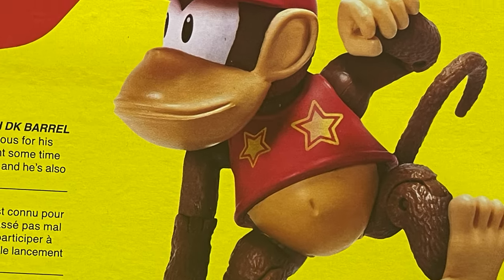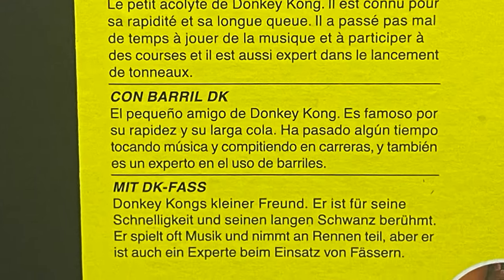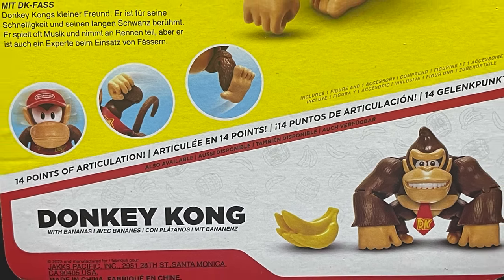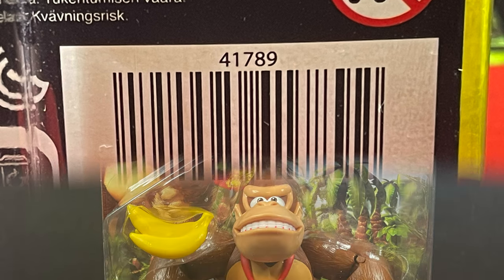You get nice photos of Diddy Kong, and if you want to go ahead and screen grab this or just pause it, you can read up on old Diddy. He does have 14 points of articulation. You can see his wave mate right there — Donkey Kong — and here's the barcode as well. They're starting to hit Walmart store shelves now.